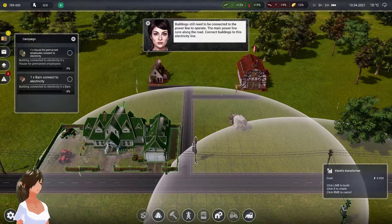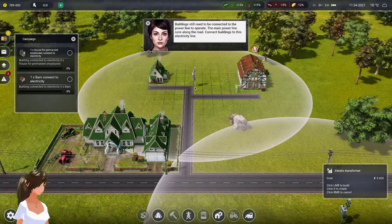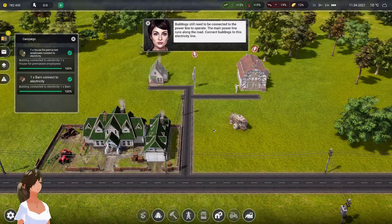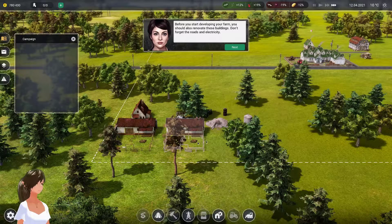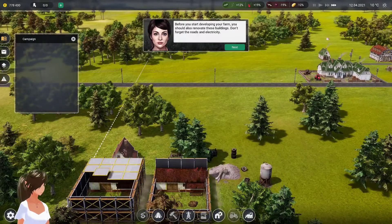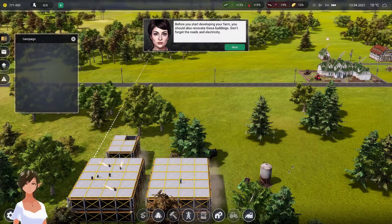Now we can build electricity. Buildings will still need to be connected to the power line to operate. The main power line runs along the road - connect the buildings to this electricity line. Done. Before you start developing your farm you should also renovate these buildings - don't forget the roads and electricity. Repair, repair, repair, clean trash.